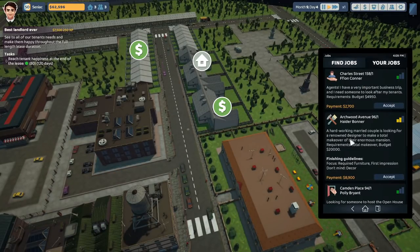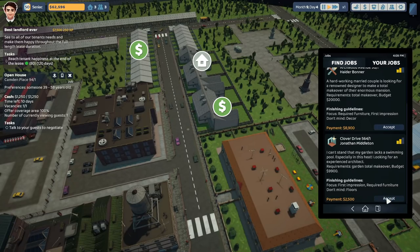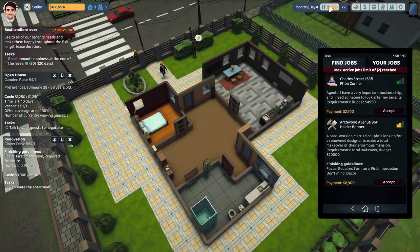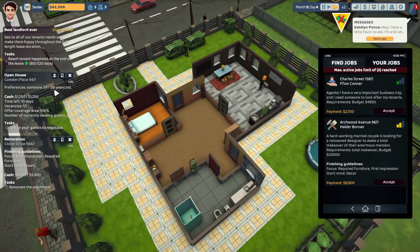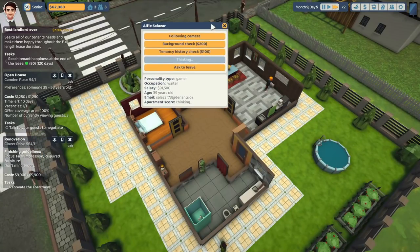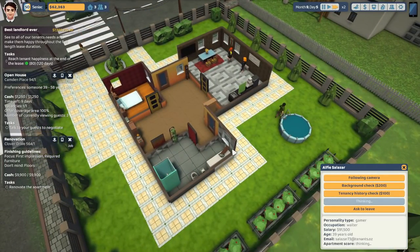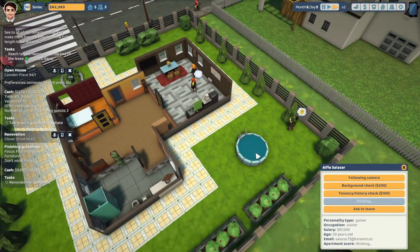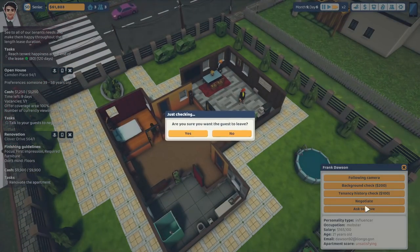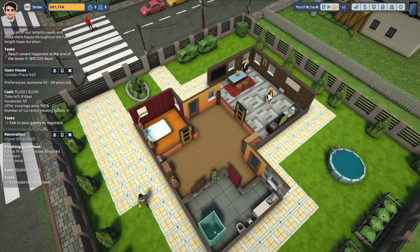Jobs. We never do finding a tenant in the suburbs — so we'll get that done. I'm also going to do a nice beautiful little garden makeover. We'll do this one first. 39 to 58 — that's literally all it is for the age requirement. It's just a case of waiting for someone to have an opinion. She likes it to a certain extent. He's unsatisfied so I'm asking him to leave.